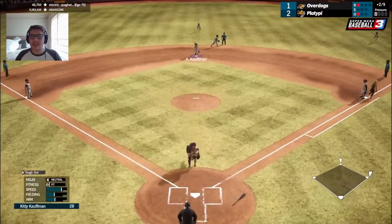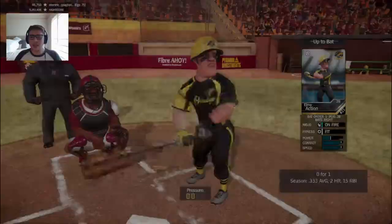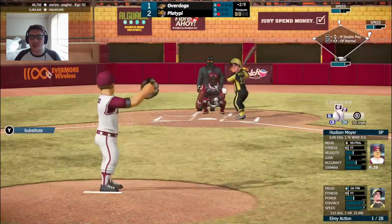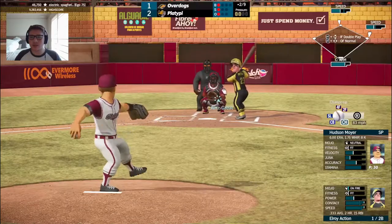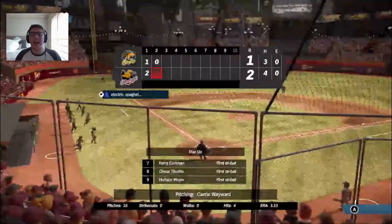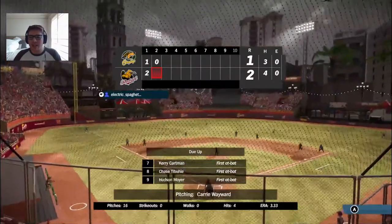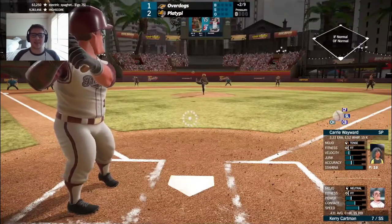First pitch low, ball one. The 1-0 — popped up, can't be fielded, throw goes to second for some reason. I thought they had a double play easily there, but Tabule did not get out of the crouch fast enough. Now Elroy Action, the lead-off hitter, gets a chance with runners at first and second and just one out. Grounded to Cartman — double play chance, 6-4 from Kaufman to Sandberg, 3 — it's a double play to win the inning. Despite the miscommunication by catcher Tabule, Moyer gets picked up by his defense.